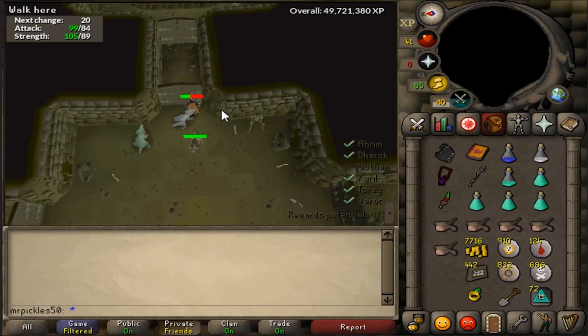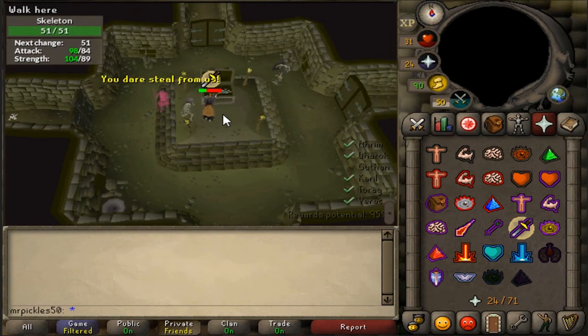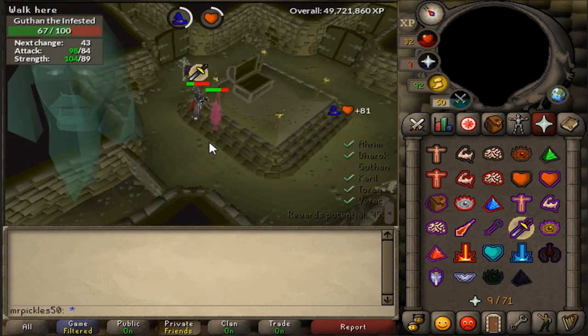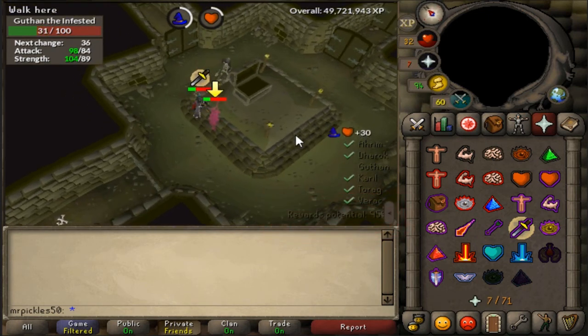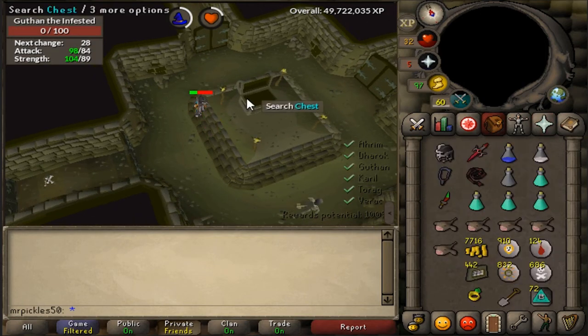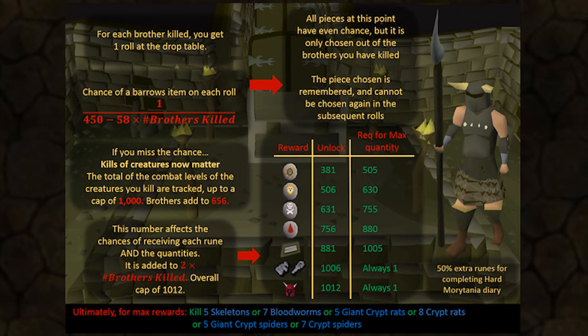When you try to open the correct door, a puzzle will pop up. There are four puzzles and the answer is always the same, so just memorize each one. The last brother will only appear randomly when you open one of the doors or when you open the chest, so kill him before searching the chest to get the best chance at a Barrows item. You'll also notice a percentage in the bottom right corner — that's how much loot you're going to get. To increase it, kill random creatures in the tunnel; skeletons give the most points. Note that killing creatures increases your chance of getting runes but does not increase the chance of getting a Barrows item. If you're an ironman speed-running for Barrows items, just kill the brothers and go straight to the chest. But if you want runes, it's definitely worth killing creatures to reach 100% loot.